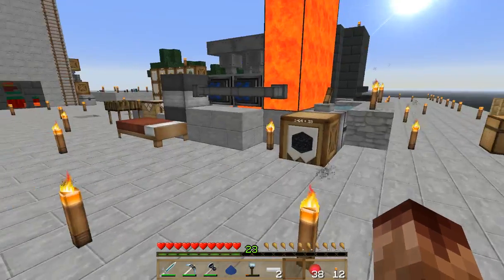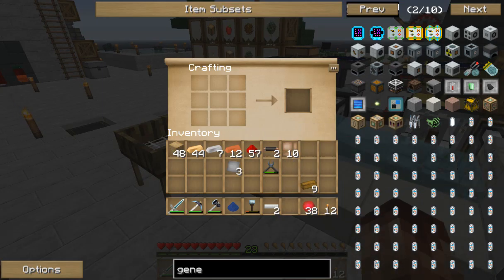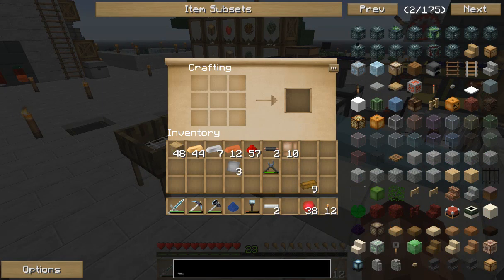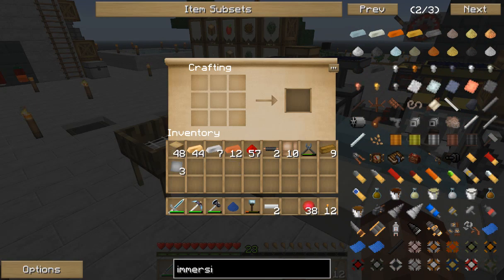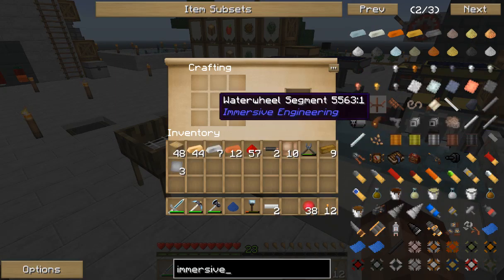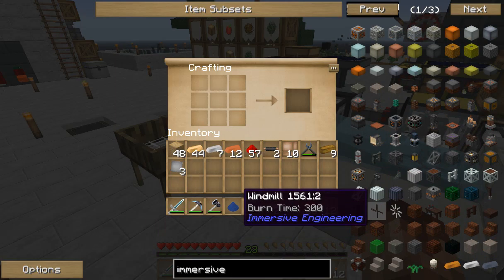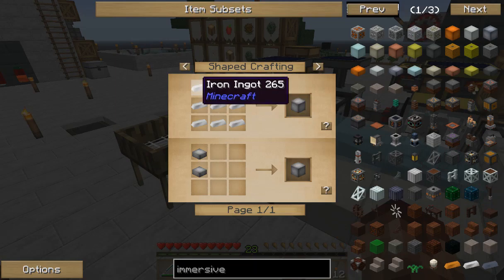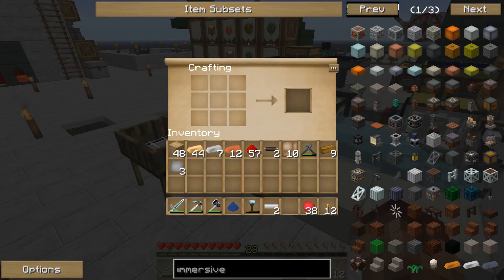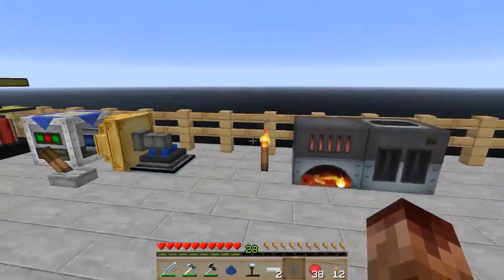And now we have power to that - it ain't the greatest but alright. Let's see, hit it with this, so we have that now, there it is. I think I want to invest in making water wheels - the shaft is just a block of iron. But I want to make a compressor too, so I'm going to make a video - I'll just do the compressor and that.